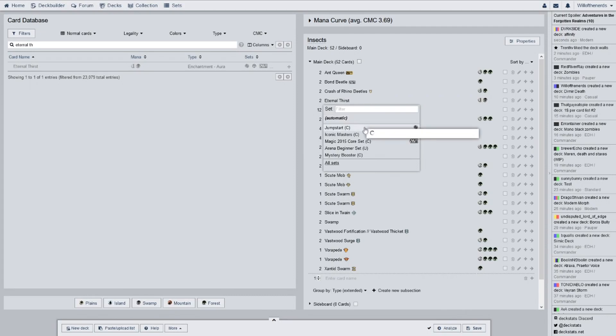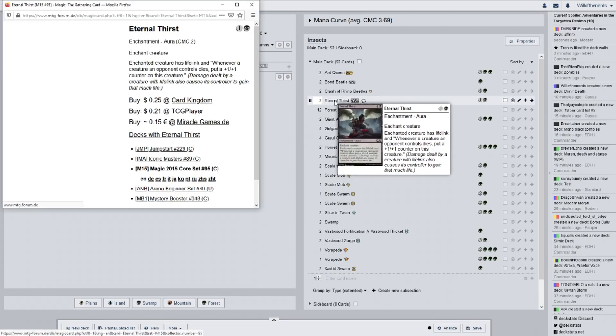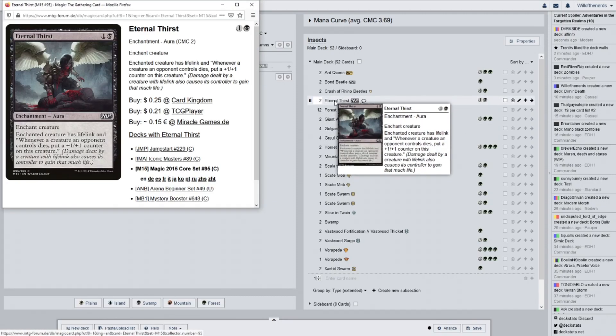This is Eternal Thirst from M15. Enchant creature — enchanted creature has lifelink, and whenever a creature an opponent controls dies, put a plus one plus one counter on this creature.